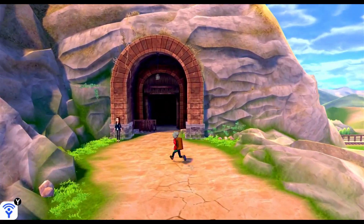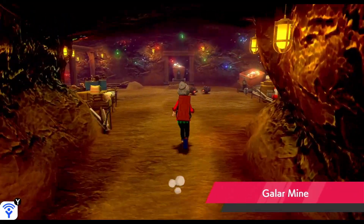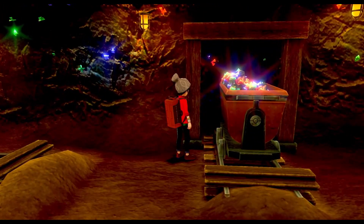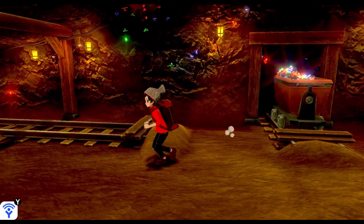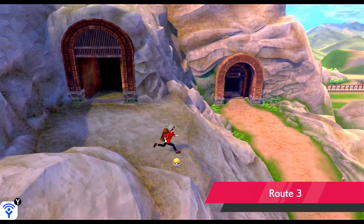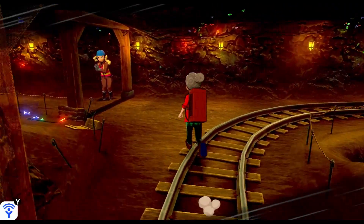Continuing on, we are heading towards the Galar Mines, where we're just going to kind of walk in and take a look around. This is easily one of the most beautiful places in like half of the game series. We're going to find a star piece on the ground that's not really worth anything to us. We are going to go outside up this canyon side and back onto Route 3 and find Rock Blast, which could be useful at some point, but not currently.